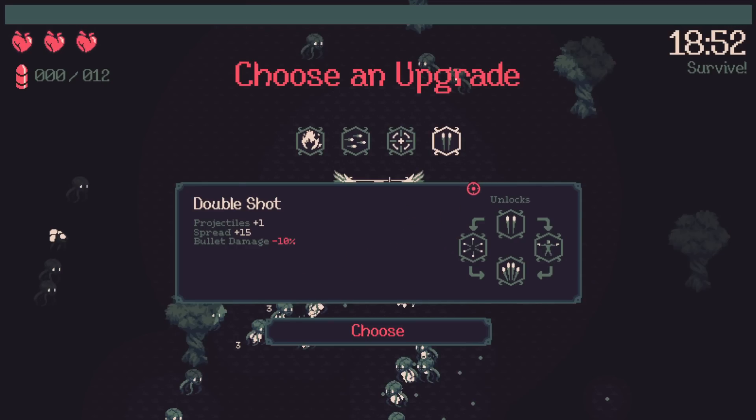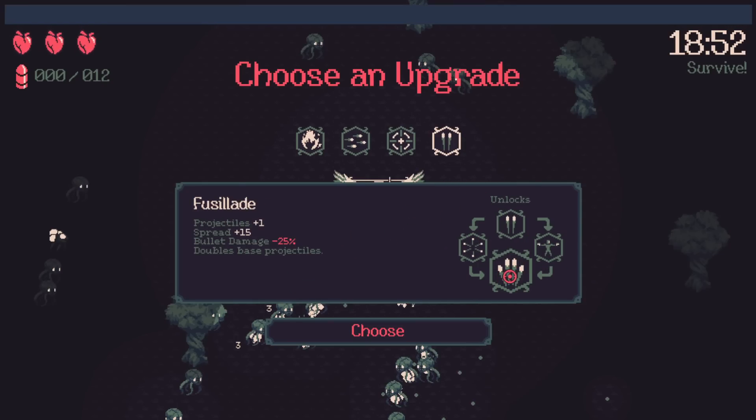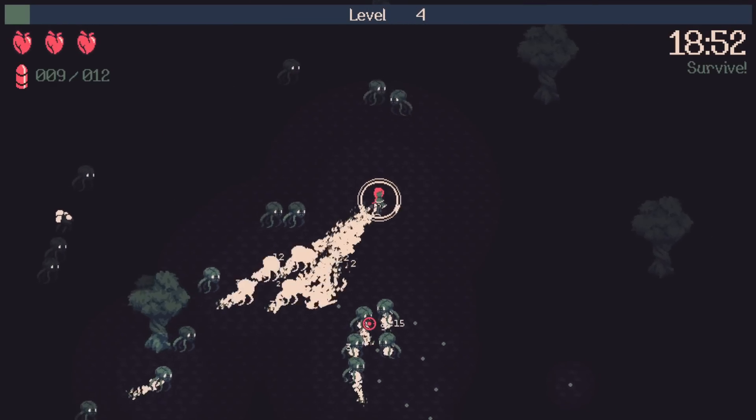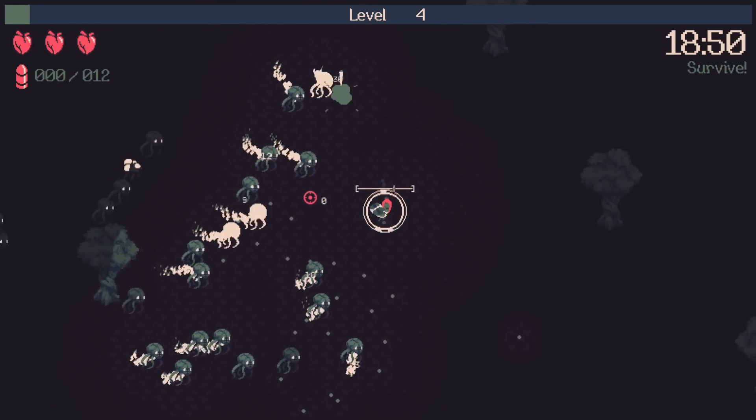Double shot and triple shot are really good for this build because obviously I burn opponents more often. I think I want to go with double shot and get the flame-related passives later. Rapid fire is decent, but attack speed won't matter much at all when I get to the point where I already have infinite attack speed.